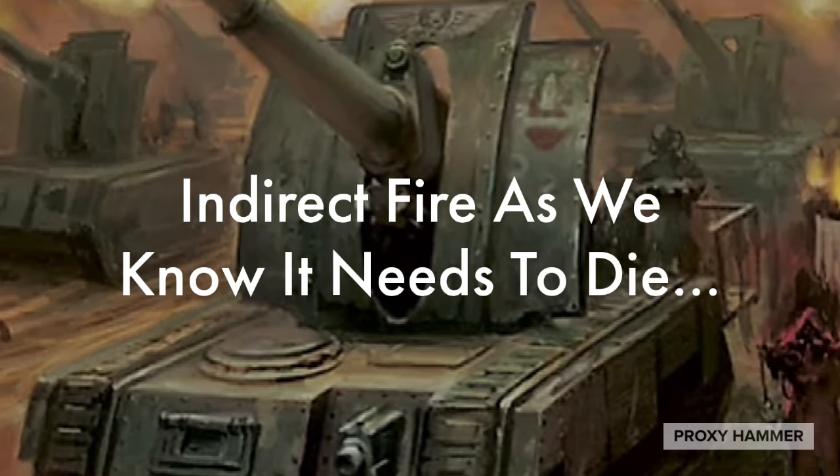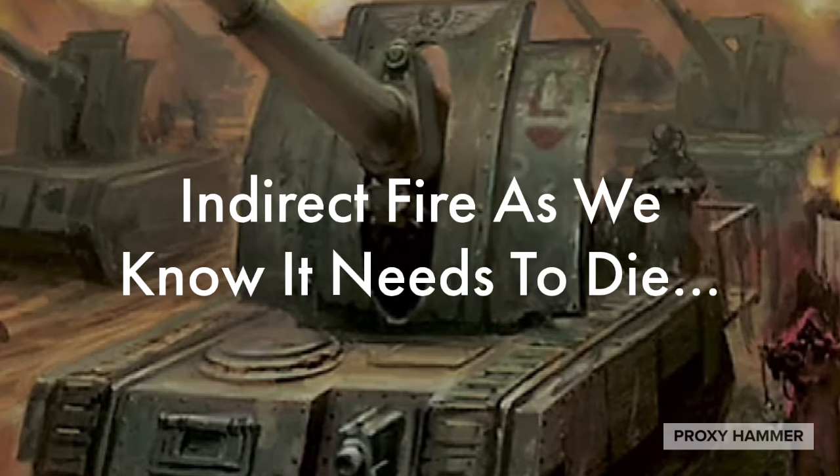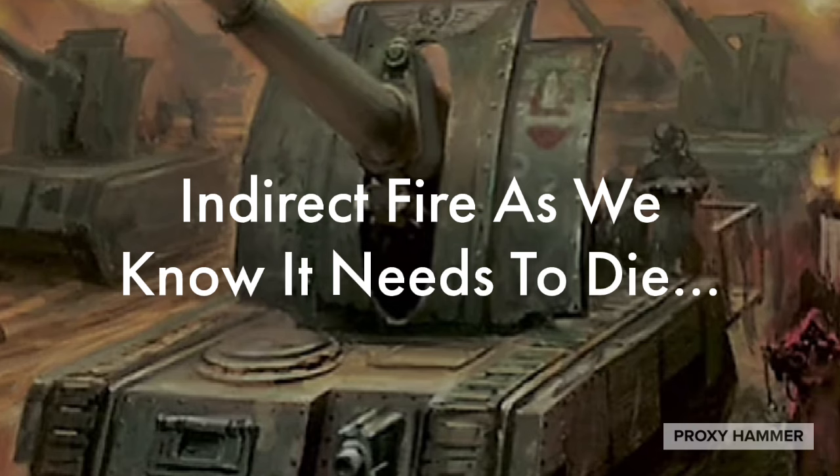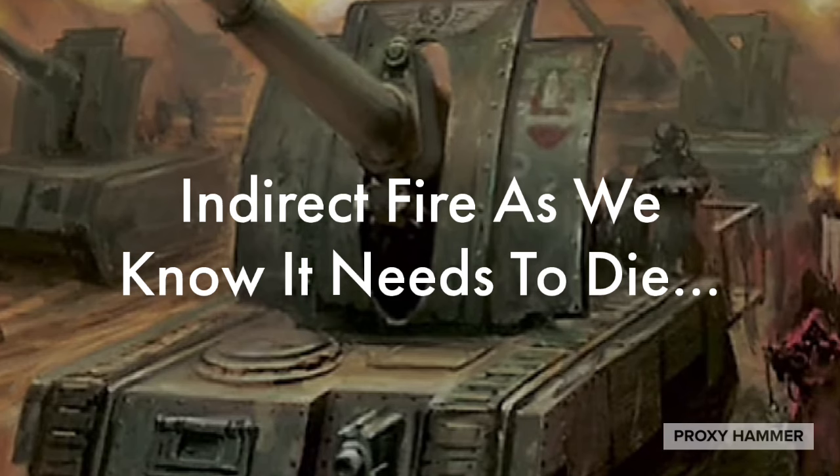Either it's super weak and doesn't do a lot of anything, or it's overpowered and everybody's taking it. In 9th edition, I thought they made kind of a good balance of it near the end of the edition, where you basically had minus 1 to your ballistic skill, and that could stack with minus 1 to hit in certain cases. Also, you were at plus 1 armor, and this could stack with cover. This essentially meant that indirect fire could still be good if you combined it with other units, but on its own it was going to be very weak for the points cost.